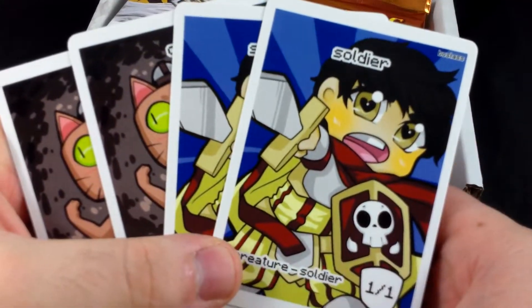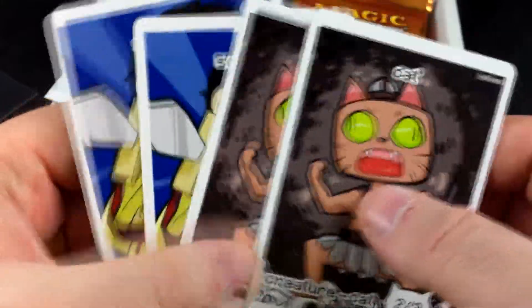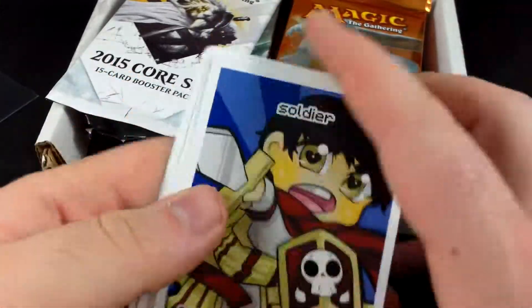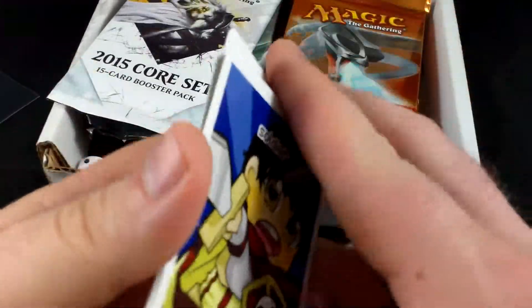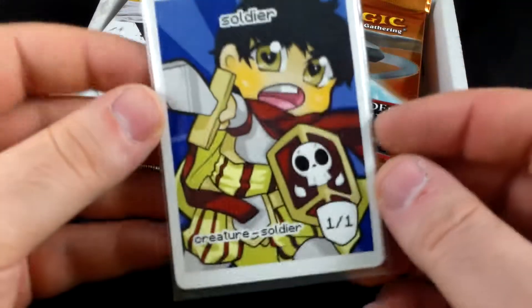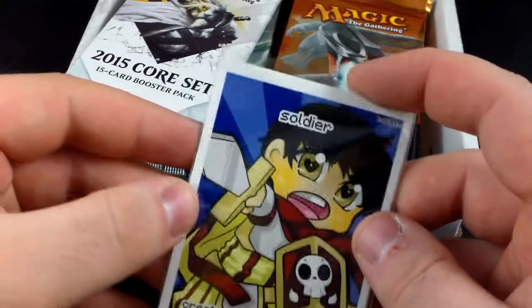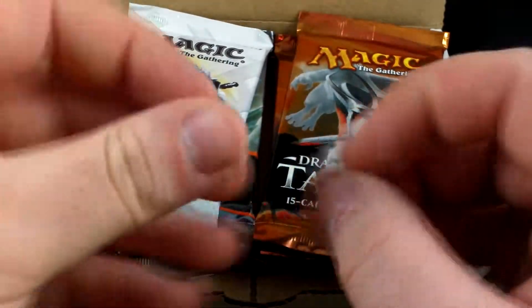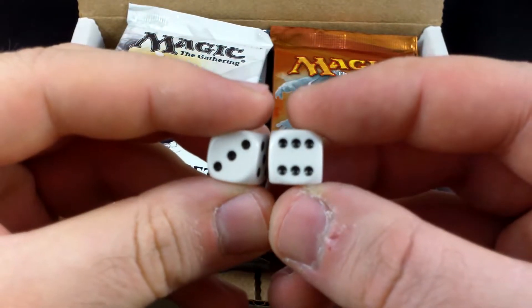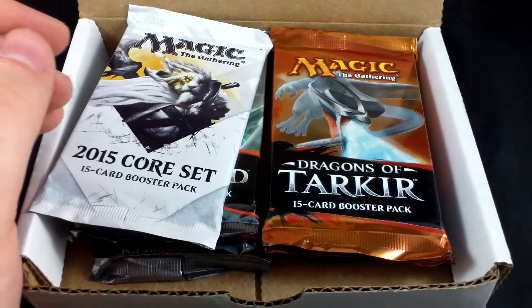We have our usual tokens. These are the same tokens that they included last time and I thought they were pretty cool. Looks like they decided not to throw in much of a variety this time — we have two soldiers and two cat tokens. Not exactly sure what happened. Last time they threw in one of each, which I thought was pretty cool. This time they decided to only throw in two different tokens. It's a little disappointing, but the tokens themselves are pretty cool, very colorful. We have the two tiny dice that we usually get. Nothing exciting there — I'll set those off to the side.